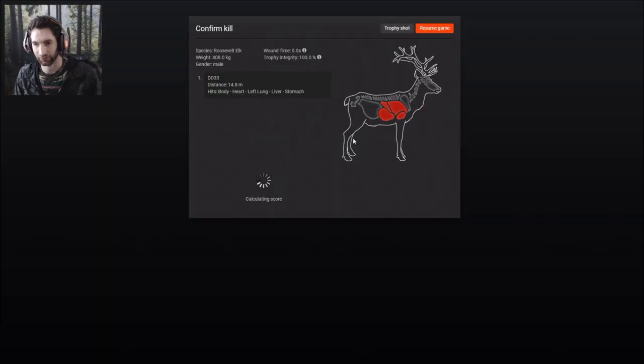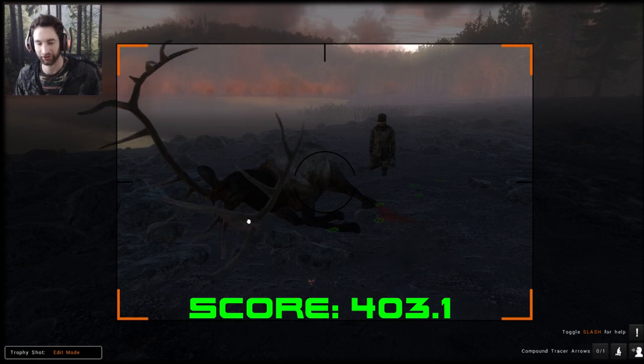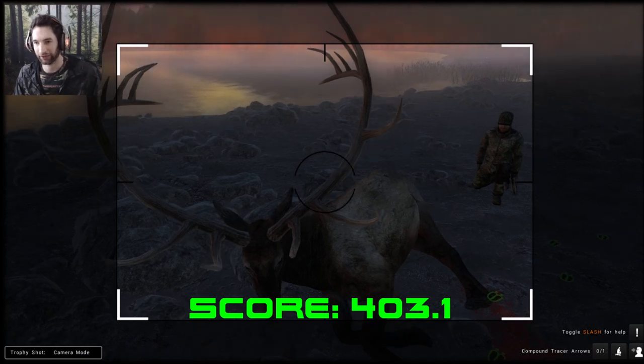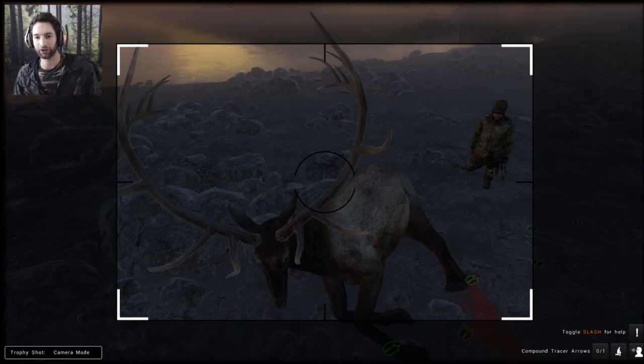Let's pick him up — we made a heart, lung, liver, intestine shot and he's going to score... oh my god. My first ever 400-plus Roosevelt elk! I've been wanting to get a 400-plus bull elk for over three years. He scores 403.1. I don't even know what to say. I've been wanting a bull this big for over three years and we finally got one — an absolute giant, 400-plus score.